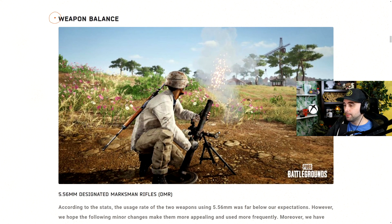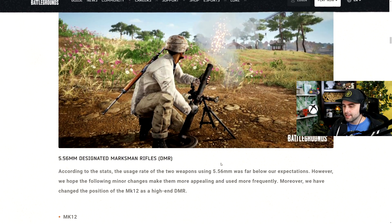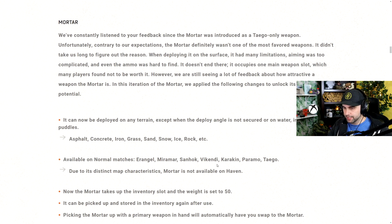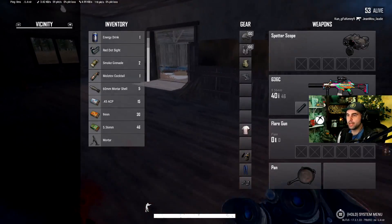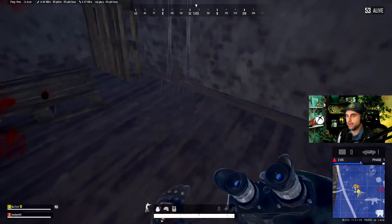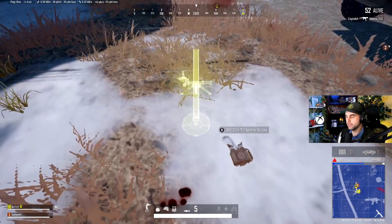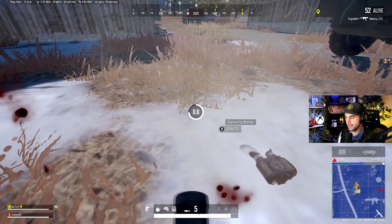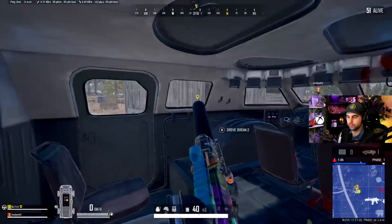Then we got weapon balance. We finally got a buff to the mortar, which is very much needed. This was a fun and interesting thing brought into Taego only, but it's almost impossible to get a kill with. Now they're implementing it on all maps except Haven, which makes sense because Haven is such a small map with high buildings. You can now place it on pretty much any terrain — sand, snow, and even on top of buildings. And now it takes up even less inventory space; you can put it into your inventory directly, like a bike. You can also re-equip it.